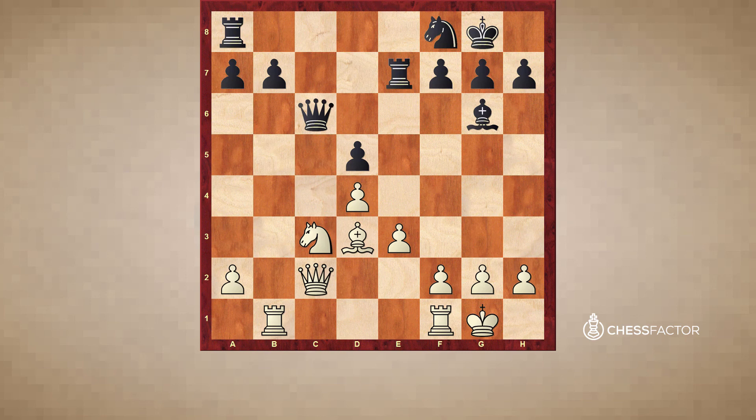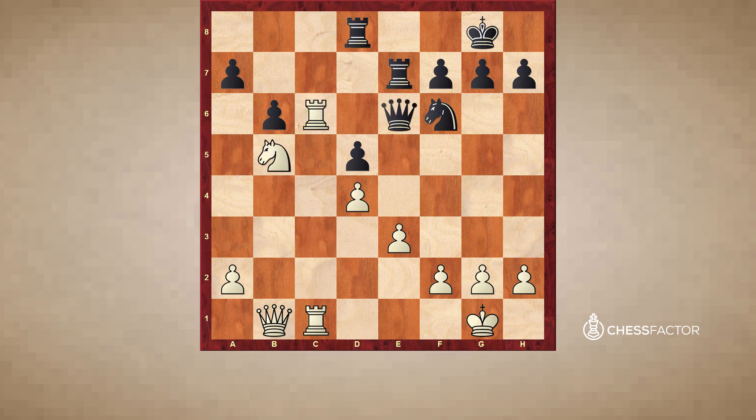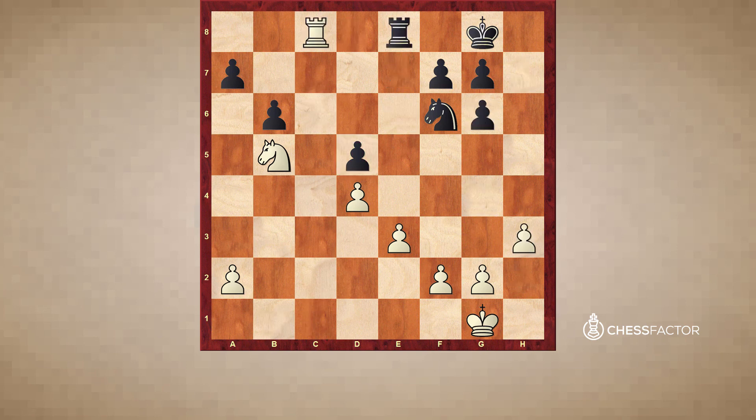Now Bxg6 would be the best move, and after Nxg, Rb5. Instead, Rc1 was played. Rhc8 should be played, but Ng7, and now Rb5 — white gets a big advantage, consolidating everything on this side. Then slowly but surely, crashing through. Because of this weakness, black had to desperately try to create counterplay, and white has all this control on the c-file. The a7 pawn is still weak. White won very easily from here on.